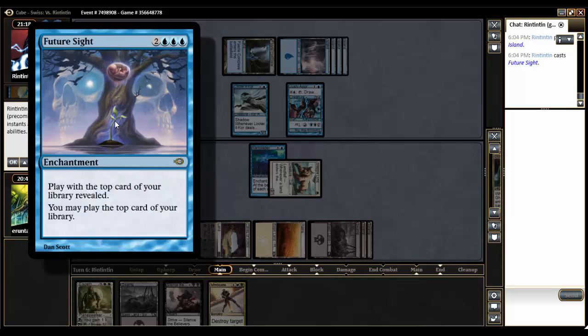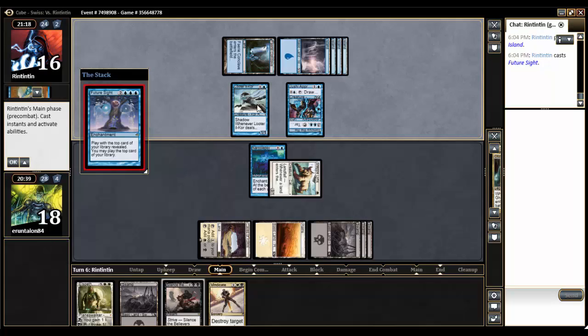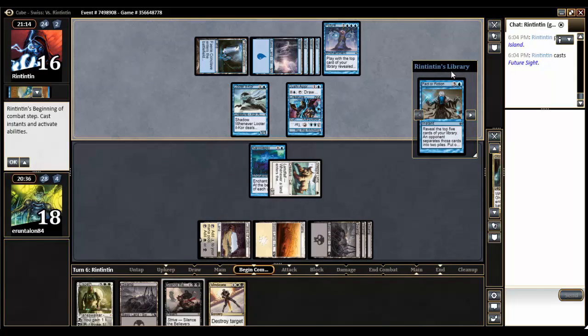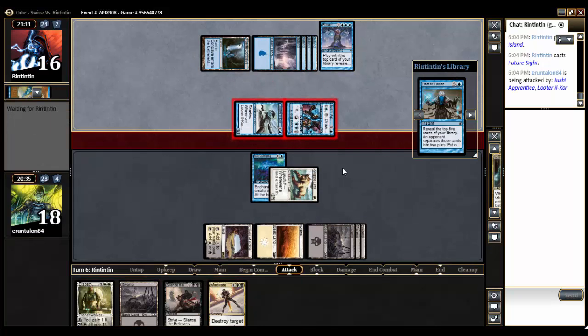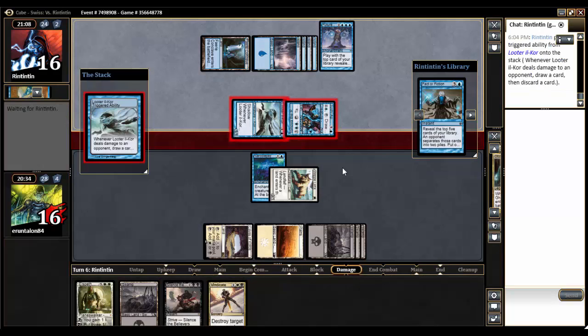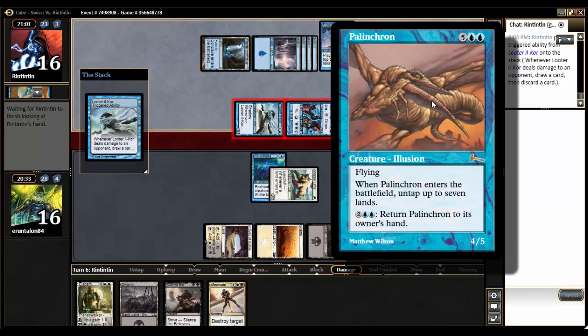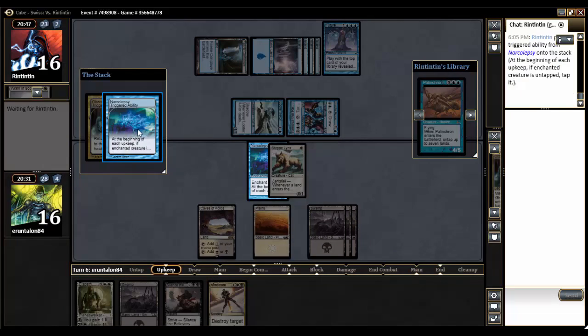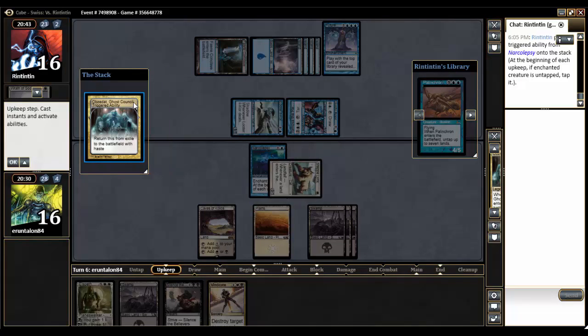He's down to three cards in hand and is tapping out for Future Sight: play with the top card of your library revealed. I'm pretty happy knowing what he has — Fact or Fiction is on top. I do not want to be making piles next turn. He draws that Fact or Fiction; on top of his library is something that's blue-blue, five mana — not casting that for a few turns. I figure he's going to pitch Rathagod, meaning he's really hurting for white. I know he has a Fact or Fiction and probably something white in hand.